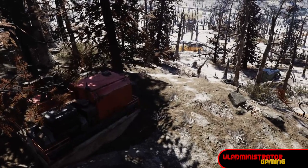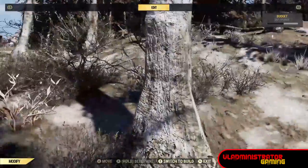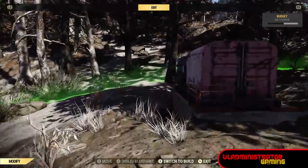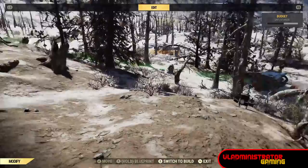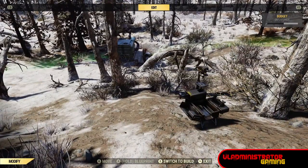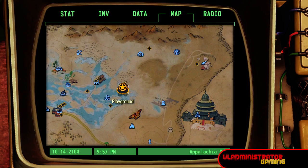The next one is also in the Toxic Valley, and this one I think is pretty useful with both junk and lead. The junk gives you all kinds of different scrap, and then the lead obviously is good for ammunition crafting. I had to put the camp unit in the middle again — it's going to stretch out the camp to its far limits as far as getting both of these in. But we are here on the map, just south of Crater.